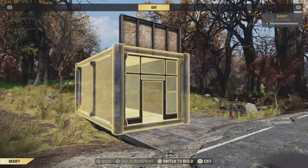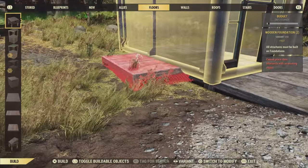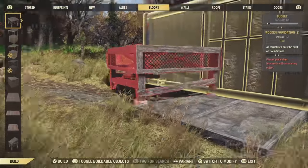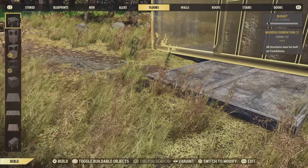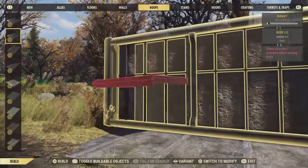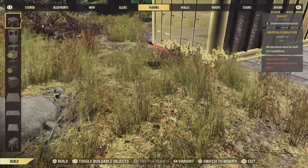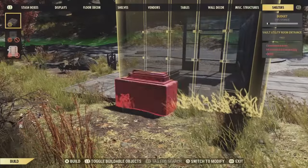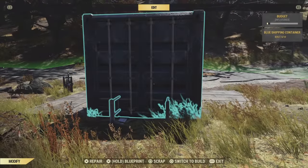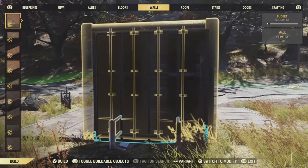Now we're going to repeat the process for the side of the container and the rear of it. We're just going to place down a floor, place down a full-size wall, and slap down a half wall on top of it. We're placing down floors so we can spin the walls wallpaper side facing outwards. When you come to the back here, you can't place down a foundation — so we're going to place down a catwalk, and that will allow us to flip the wall around so we've got the wallpaper facing outwards.